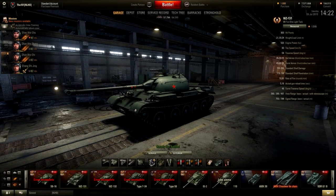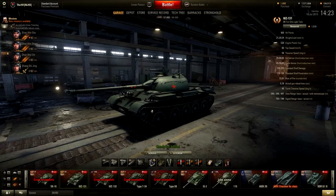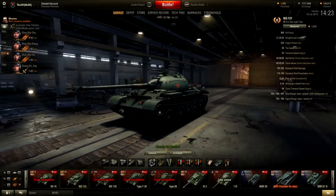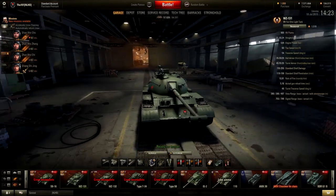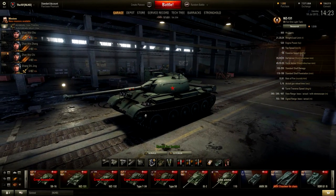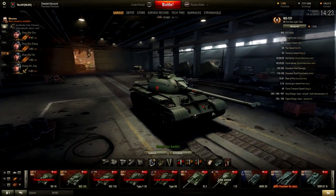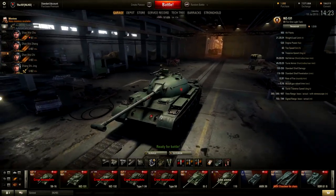Greetings guys, this is TalkRef and today I will be reviewing the WZ-131, the Chinese tier 7 light tank. I'm going to run down everything you need to know about this tank. This little light tank can have two different roles on the battlefield and you need to understand which role to make use of and why and when — that's the hard part of being a light tank. This light tank is amazing for new players; it's a really good way to start and learn playing light tanks.